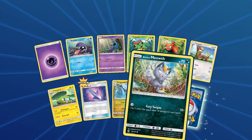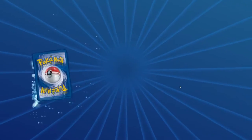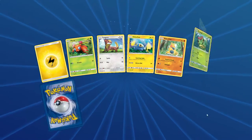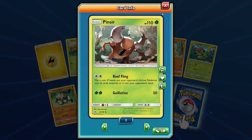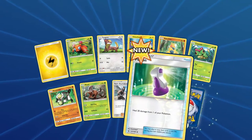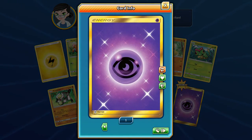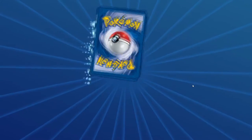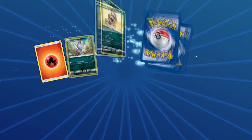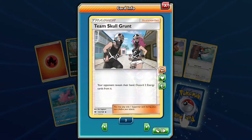Reverse Alolan Meowth and another Incineroar. We only got two Passimians but we've got six total — you can definitely make a nice little budget deck around that. Reverse Potion, and the Secret Rare Psychic Energy! There it is, guys — that's our first Secret Rare! Obviously you would want to get like ten of those to make a deck with — not going to be an easy task. Another Reverse Team Skull Grunt, and our first Sharpedo — and it's Holo.